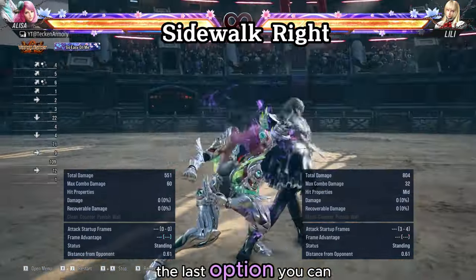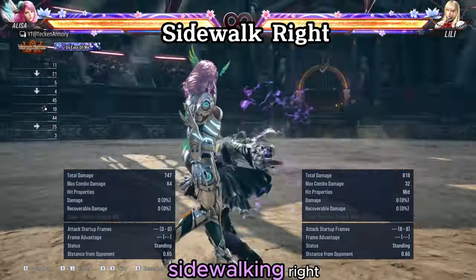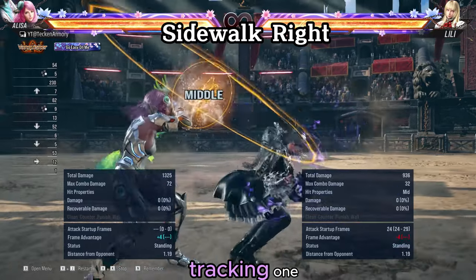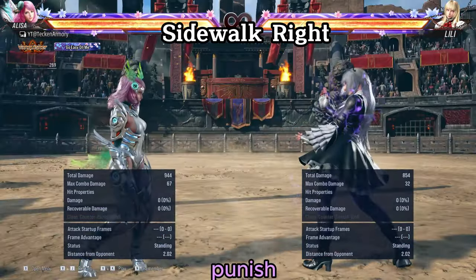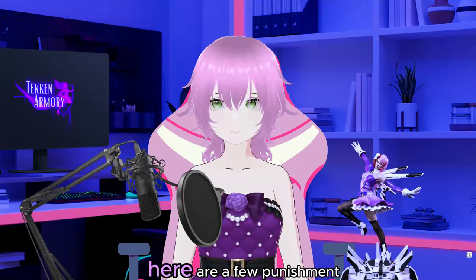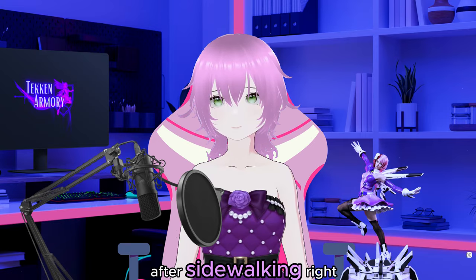The last option you can use is probably the best one: sidewalking right beats all options except the tracking one. However, it is difficult to punish as your punisher might not reach Lily. Here are a few punishment moves you can do after sidewalking right.